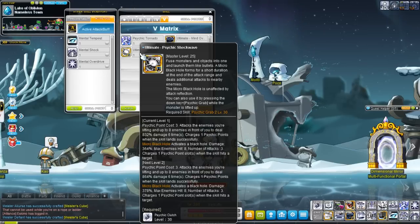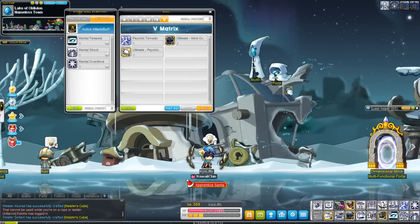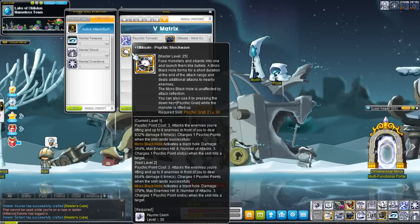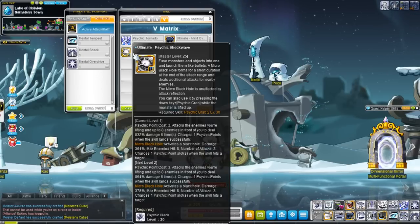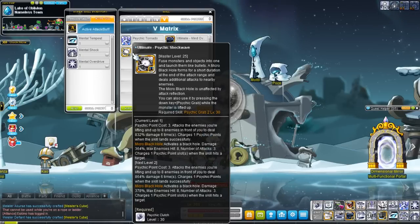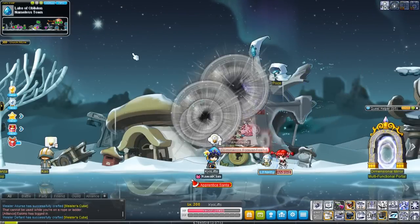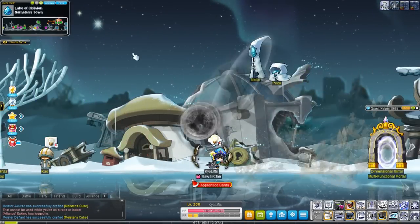What the skill does is — you can put it on your keyboard, but if you don't want to do that and you want to save space, you can also activate it by doing Psychic Grab, holding it down, and then pressing Psychic Grab again. It'll throw enemies forward, kind of like if you do the opposite, which is holding up.